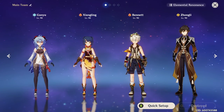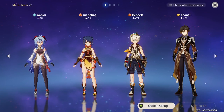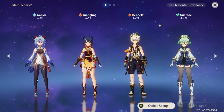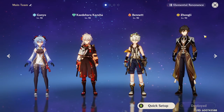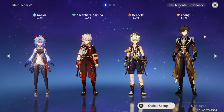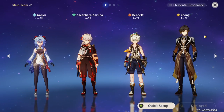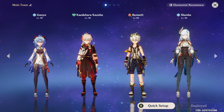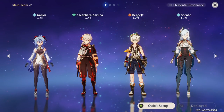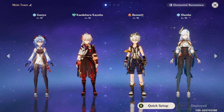Melt Ganyu revolves around proccing melts. Ganyu, Xiangling, Bennett, and Zhongli is a very common variation. If you don't have Zhongli, Sucrose can work. Another variation is Ganyu, Kazuha, Bennett, and Zhongli — this gives more safety with Zhongli's shield, and both Bennett and Kazuha can apply pyro for Ganyu to melt. With Shenhe, a Ganyu, Bennett, Shenhe, and Kazuha comp is also viable, though this one is more situational.